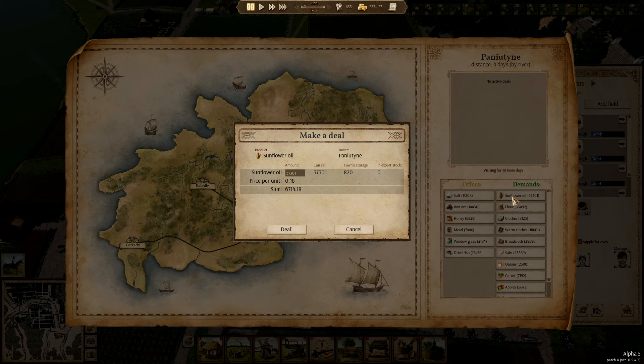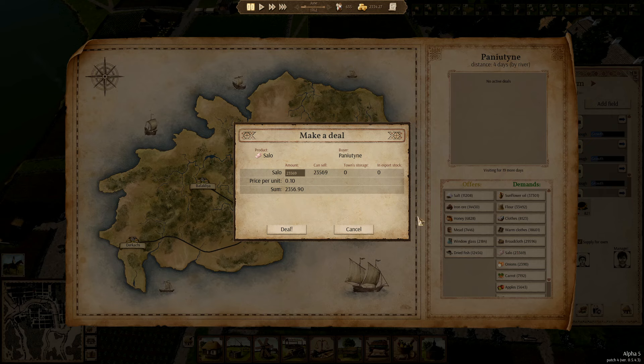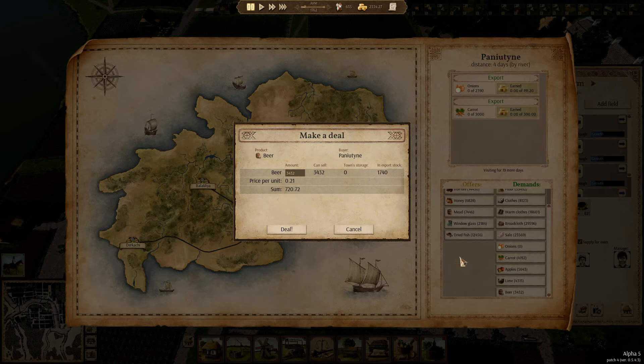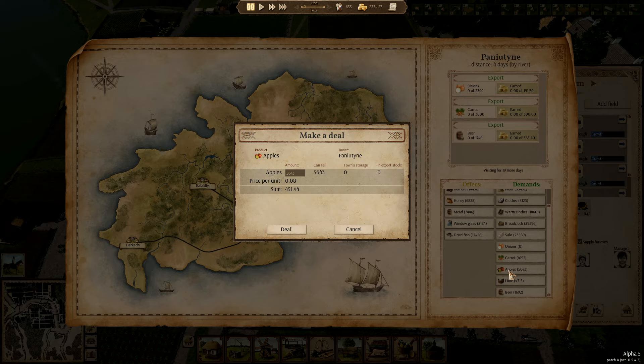Gonna have to up our window glass production. Clothing — no. Clothes — no. I was getting a bit confused with all my different towns. You can have all of that — 3,000 of that. Deal. And beer — one seven four, oh you can have that. And apples — no.